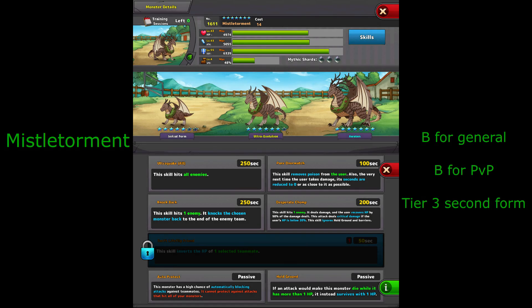The next monster is Missile Torment — another strong Earth protector, alongside Arborobratus and Buff Buffalo, now as a Mythic. It doesn't look like much at first glance but in practice becomes very, very powerful. The knockback and Desperate Chomp moves have been reduced to 160 seconds since the screenshot, so it's a little better. Also the secret skill is now 1 second rather than 50, so this has been buffed.